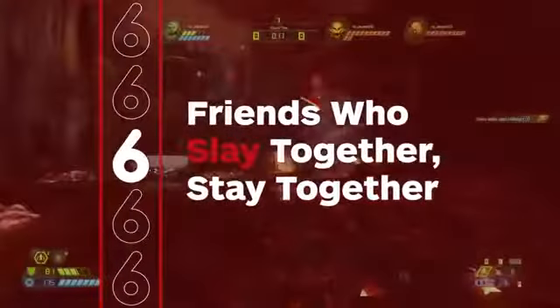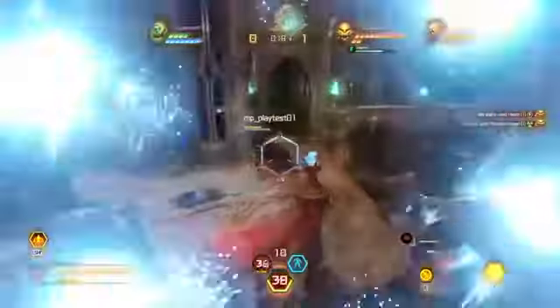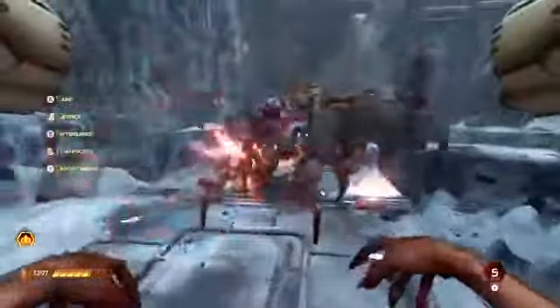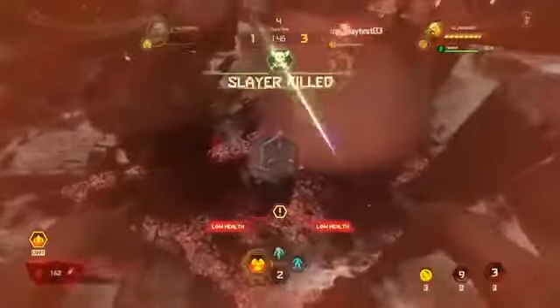Case in point, the longevity provided by Battle Mode, Eternal's completely reworked multiplayer offering. It's a one-slayer-versus-two-demons scenario, with the latter team being able to hellspawn on one of six unique maps as one of five demons. Be you a revenant, pain elemental, or a mancubus, you'll need to strategize and cleverly spawn obstacles if you ever hope to defeat a fully powered-up Slayer.